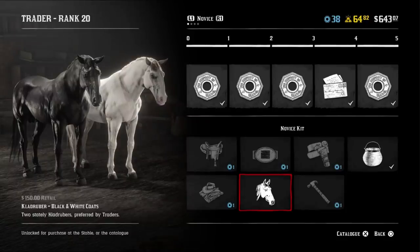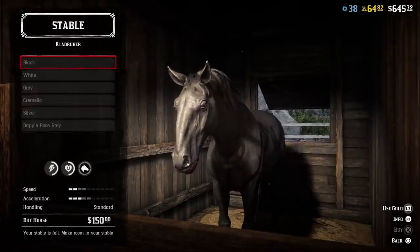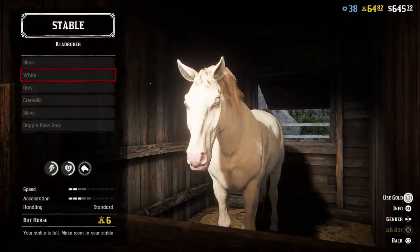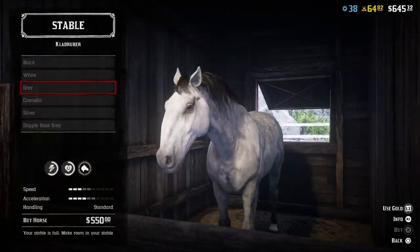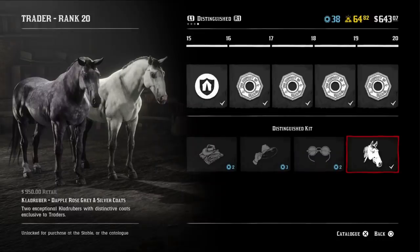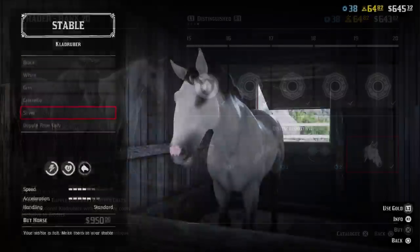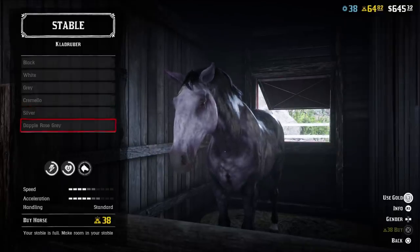These default coats will require one token to unlock and are purchasable for $150 or six gold bars. Rank 10 grey and Cramello coats will require two tokens to unlock and are purchasable for $550 or 22 gold bars. The rank 20 silver and dapple rose grey coats require three tokens to unlock and are purchasable for $950 or 38 gold bars.